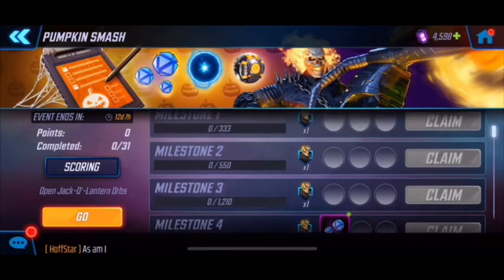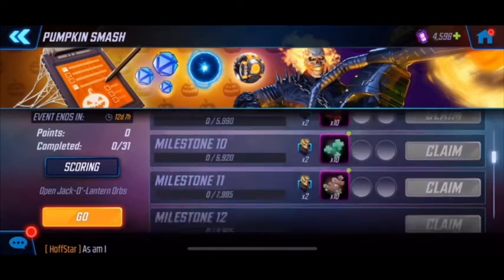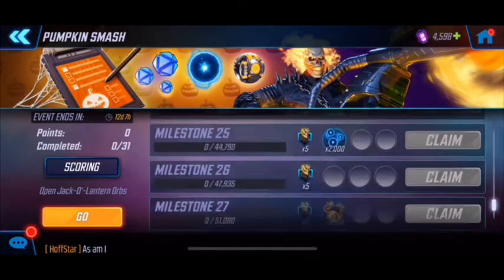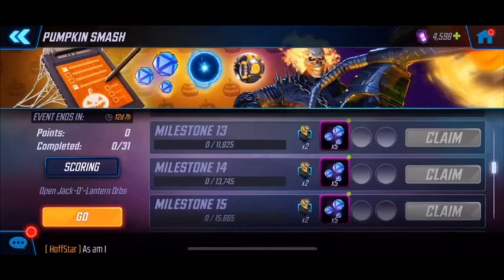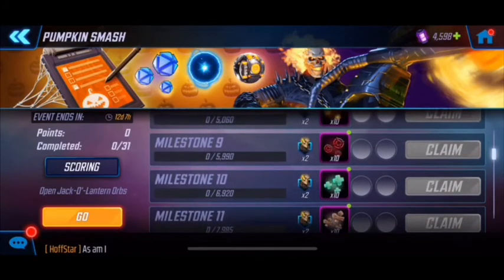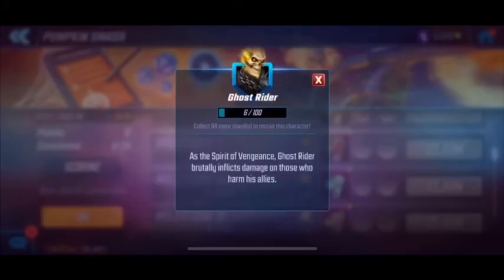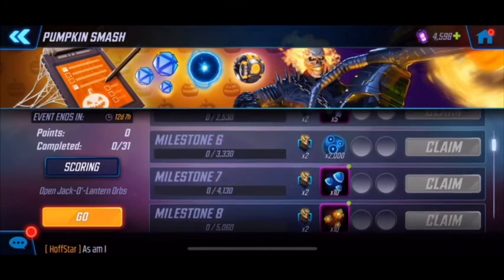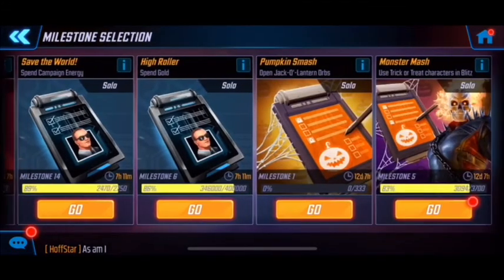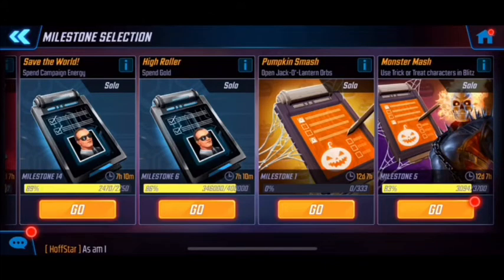The Pumpkin Smash rewards are really great — lots of milestones, and for people buying orbs it increases chances further. They're definitely making it very easy to farm Ghost Rider into the game, which is nice because he's going to be a great brawler. With Mordo, Scarlet Witch, Dr. Strange, and the upcoming Elsa, that's going to be a very nice team. That's all I've got — make sure you're doing these to maximize the Highway to Helloween milestone event and get Ghost Rider unlocked. Thanks for watching, have a wonderful weekend, happy gaming!